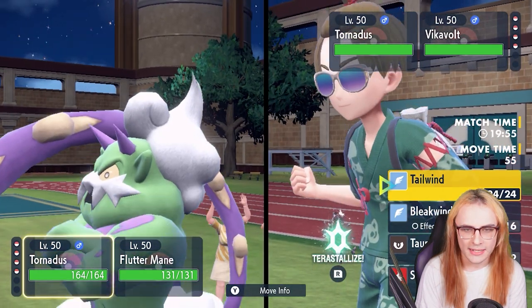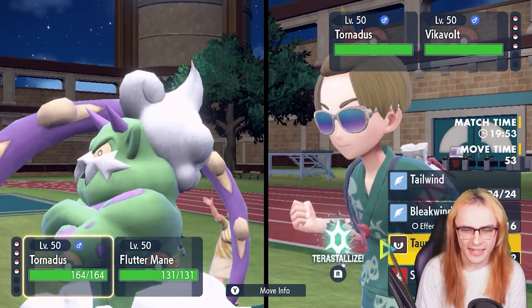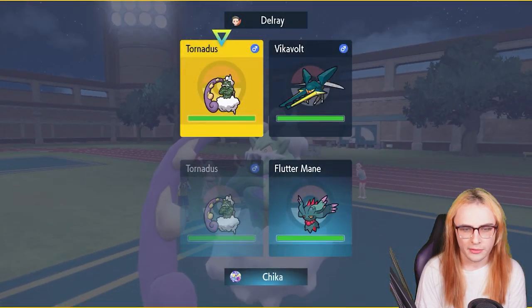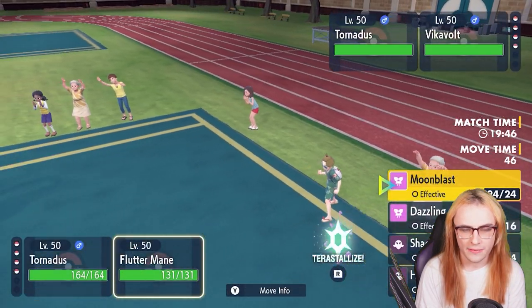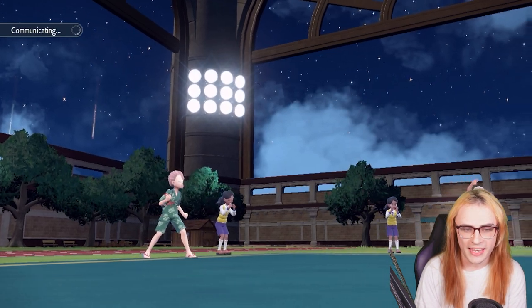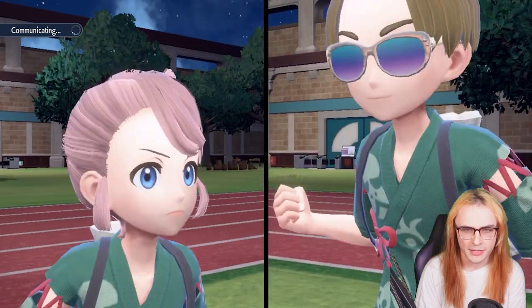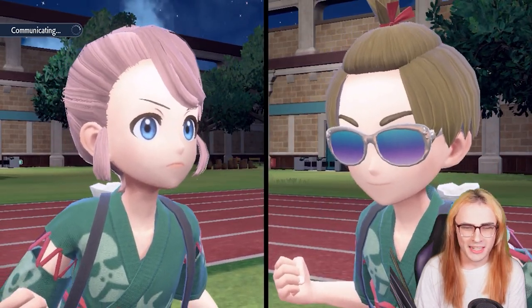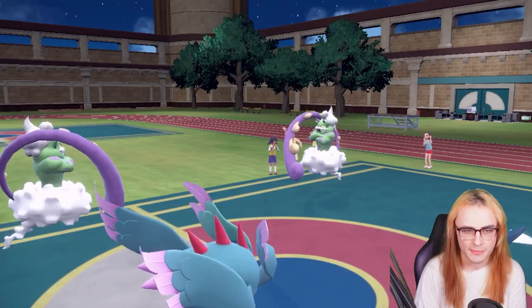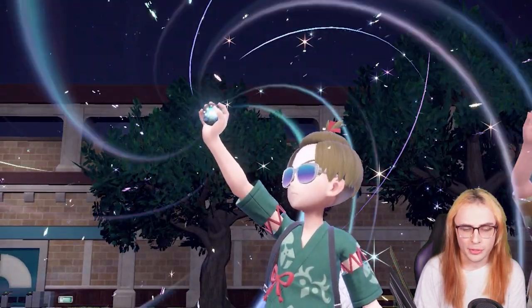I feel pretty confident going for Taunt into my opponent. I don't think they'll really respect the play if they're slower than me. I'm going to go for Dazzling Gleam and save my Tera Fairy for Pheasantipity defensively, especially if they Tera. I don't think Fluttermane really needs it — we'll just deal a lot of damage with Specs anyway.